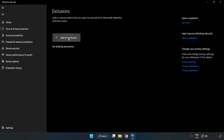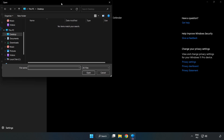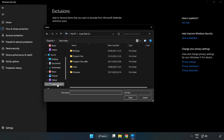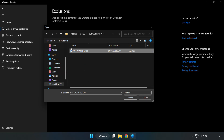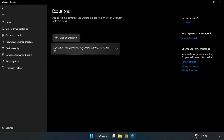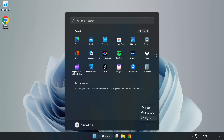Add an exclusion and try File and Folder. Find your not-working application, select it and click Open. Close the window and restart your PC. Problem solved.